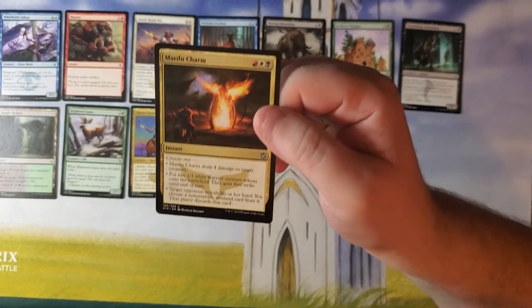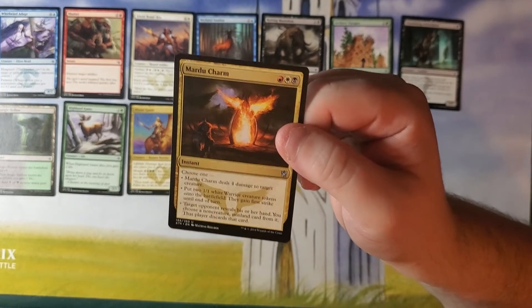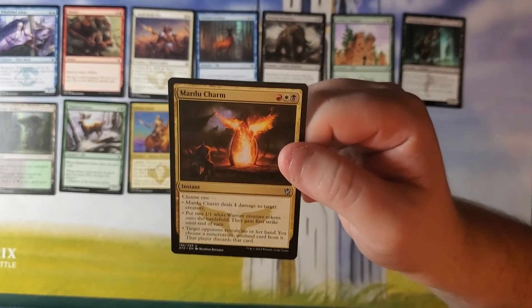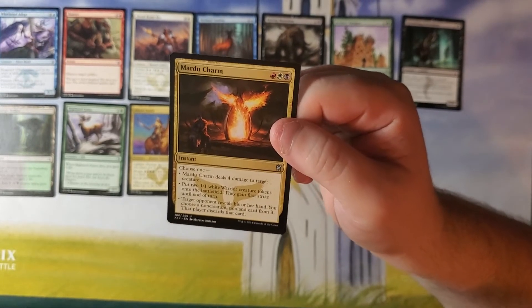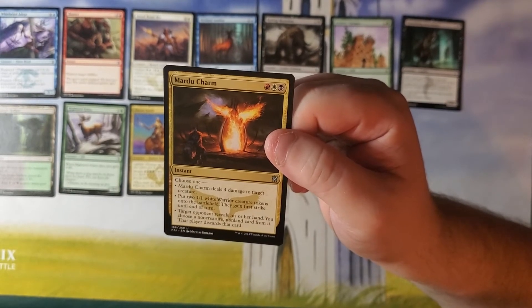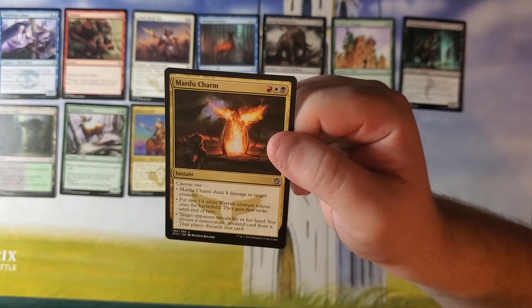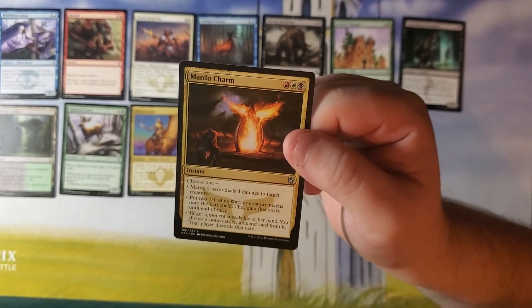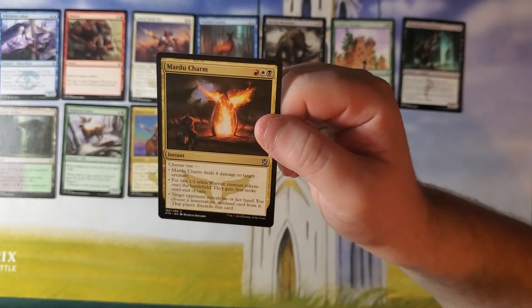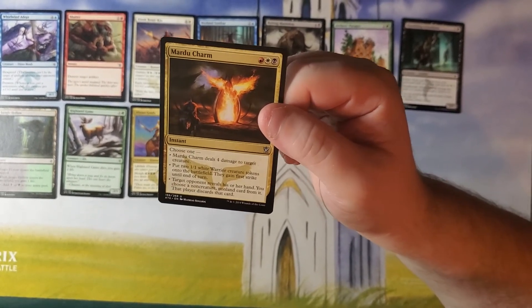Mardu Charm — oh, Mardu! That's the one I couldn't think of. Mardu is red, white, and black. This card costs red, white, and black — it's an instant. Charms have been around for a long time; they had single-color charms, guild-color charms, and now three-color charms. Mardu Charm says choose one: deal four damage to target creature; put two 1-1 white warrior creature tokens onto the battlefield and they gain first strike until end of turn; or target opponent reveals their hand, you choose a non-creature, non-land card from it, and that player discards that card. So basically a red ability, a white ability, and a black ability, all at instant speed — which for some of these abilities, especially that discard, is unusual. If you're in those three colors, this fits perfectly. It's a great card.